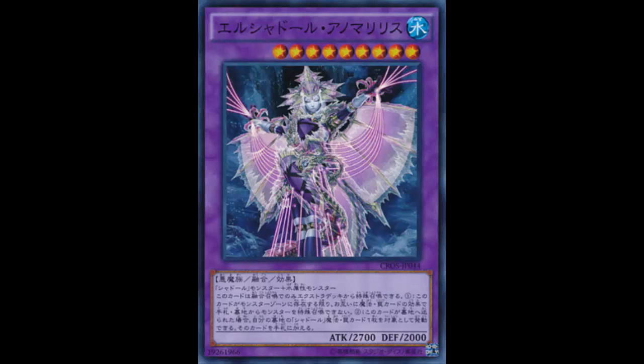It is a Water Fiend fusion effect monster, Level 9. It has 2700 attack, which is nothing to scoff at — that's actually Trishula's stat, so pretty good. The card art is interesting; as usual it has something to do with Construct. There's Construct, then there's Shikinaga with Construct in it, and now this card has Construct in it too.